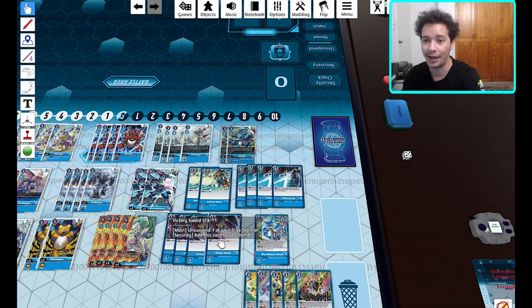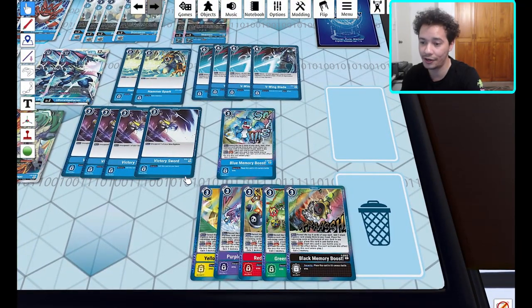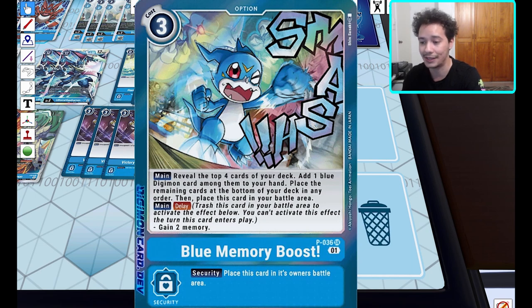The really neat thing about these starter decks is that while previous ones came with a free pack — whether BT4 in the second wave or BT1 in the original — these come with guaranteed memory boosters. These are cards we haven't seen before and they're really nice to add consistency to any deck. The blue memory booster reveals the top four cards, adds one blue Digimon to hand, puts the rest on the bottom, then stays on the board so you can trash it in future turns to gain two memories.